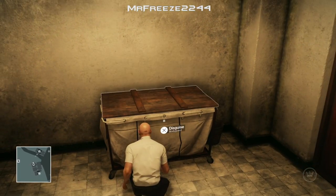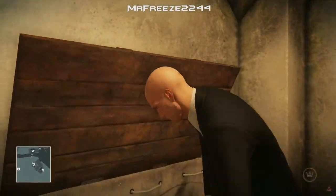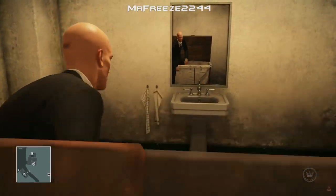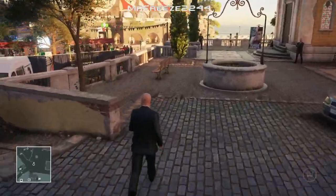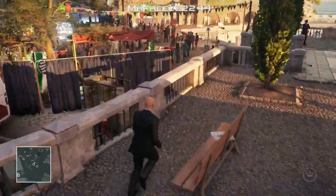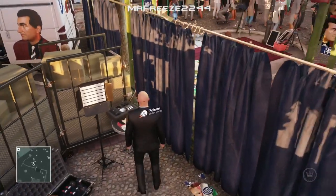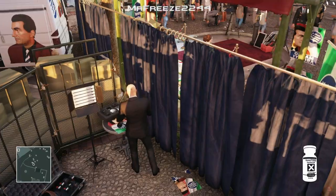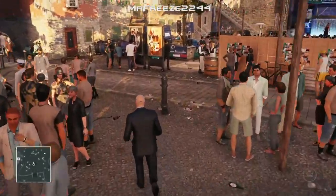Once you've dumped his body and grabbed his disguise, exit the bathroom — try not to suffer from the problem I had here: accidentally going into the crate because triangle is mapped to the same button and the same prompts. But once you leave the bathroom, we're just going to leap over this little wall over here, making sure that woman is behind those little sets of boxes over there. And then we're going to poison this little water bottle that's just on this table. You shouldn't get spotted — you should have no problem with that.